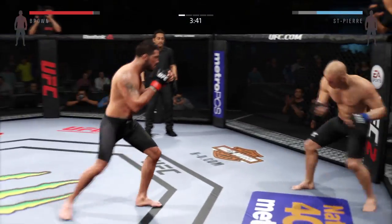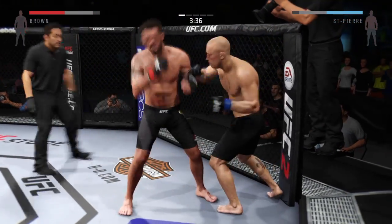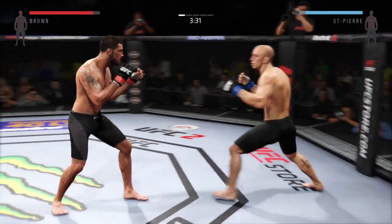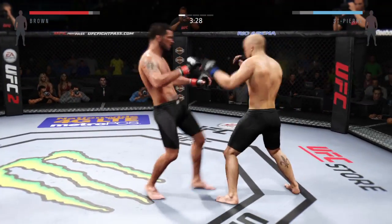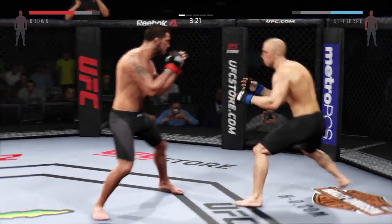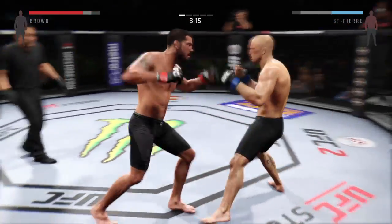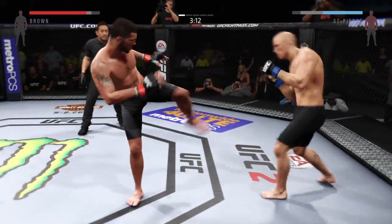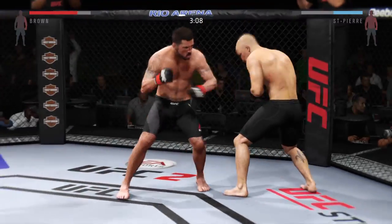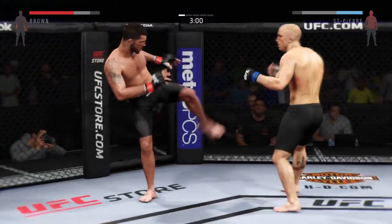Solid kick by GSP. He's as well-rounded as any fighter to ever battle in the octagon. But don't forget, he's got that great karate lineage. He lands the roundhouse to the body, and there's another roundhouse kick. He's doing a really good job of timing these shots. Solid straight by Brown. Blocked. Another solid head strike by Brown — good combinations here.